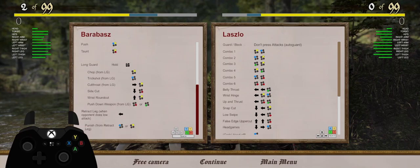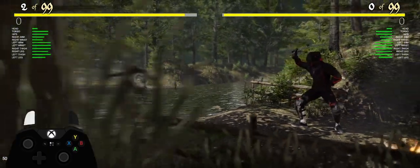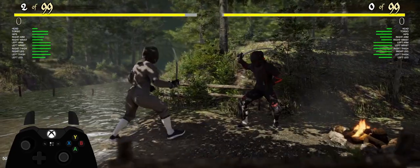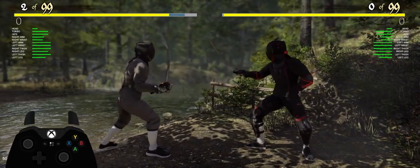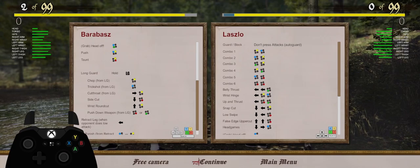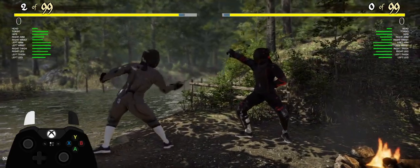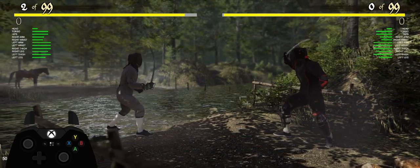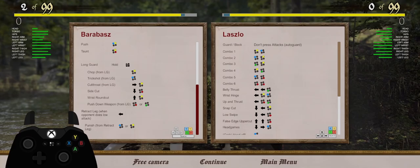Now we have some long guard moves. So long guard — holding this. The Trickster one goes to the side. That's just a normal chop. Cutthroat from long guard. I think it's better if you hold down the forward key rather than mess around with it. It's a side cut.